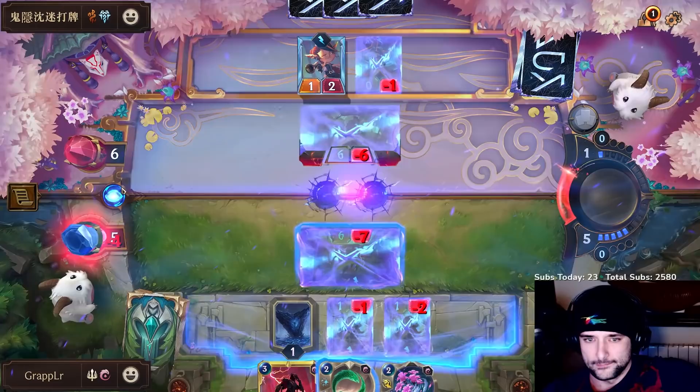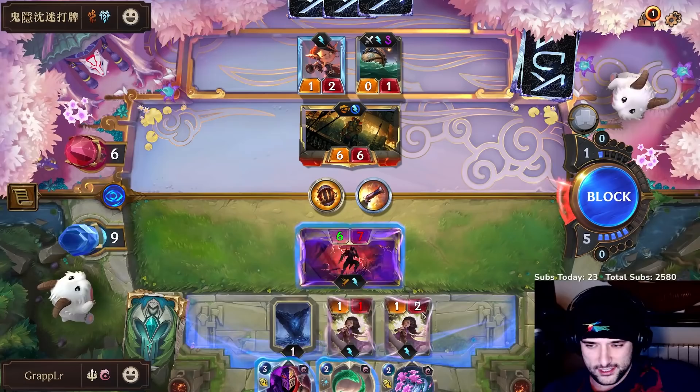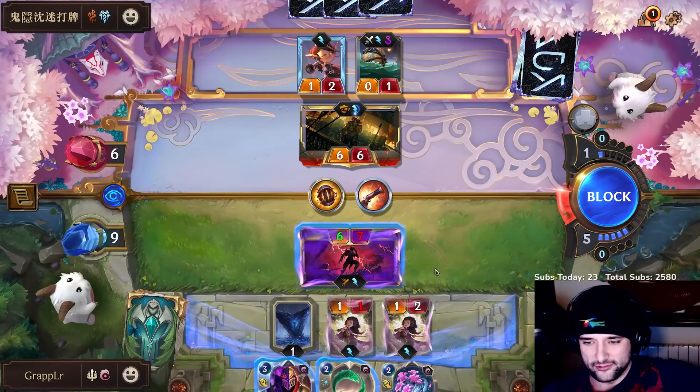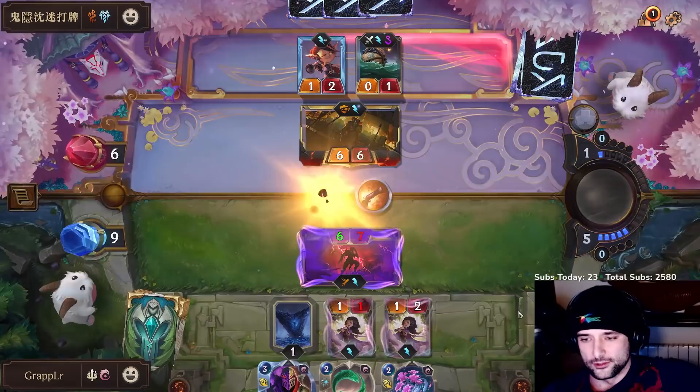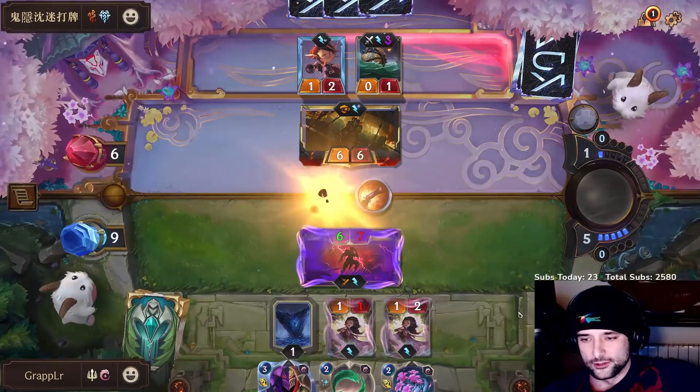He's not going to get the keg. The question is how do I set up lethal? This is only hitting for two damage — three, four, five — it's not enough. I think I'll end up replaying Zed and losing these unfortunately. Okay, that should be enough for lethal. We'll lose both of these but Zed is going to hit for two and I can pre-buff Zed and open attack.